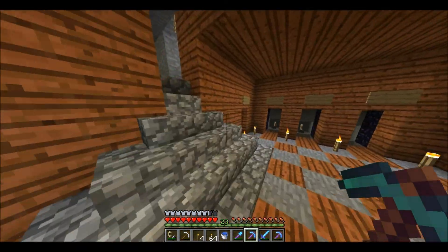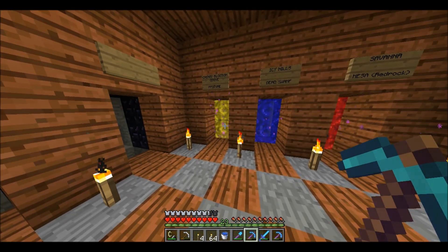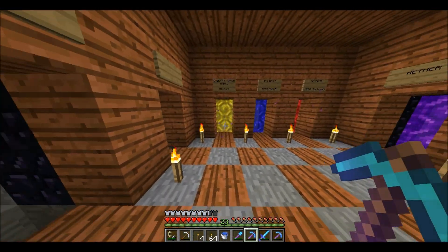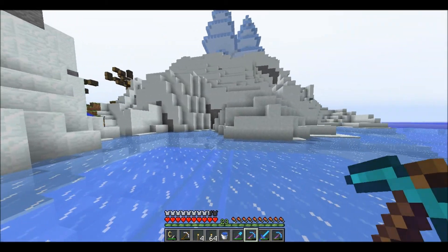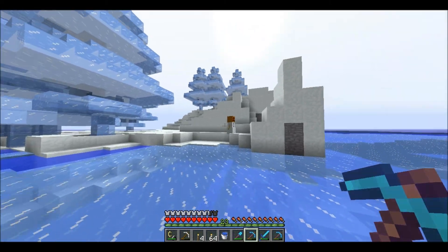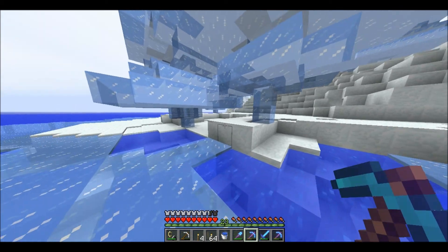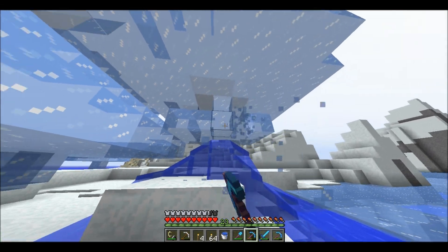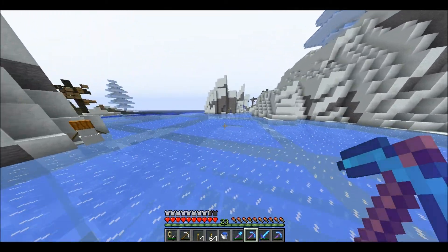I've also got two more. I've just gone out for little walks — these aren't too far away. You could probably walk to them and back in one set of daylight, maybe just about. But it's a lot quicker going through here. So we come out and this is the icy hills biome — I don't think we've seen this yet in the series. The icy hills biome is pretty cool.